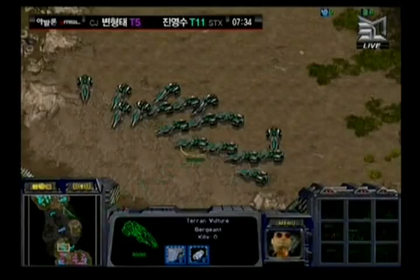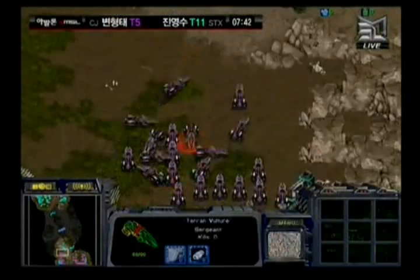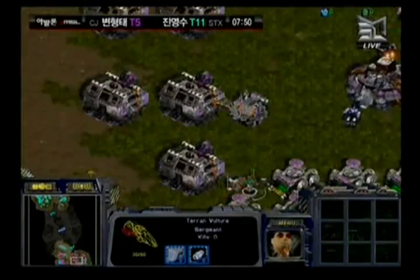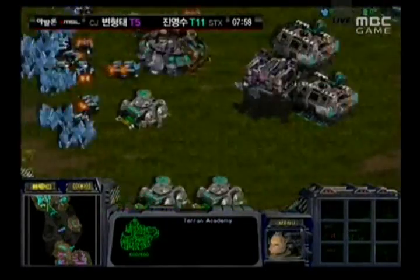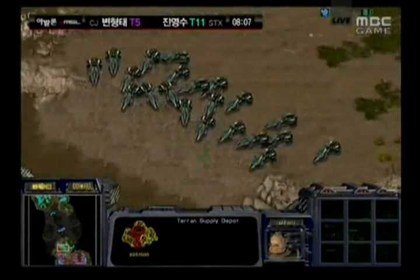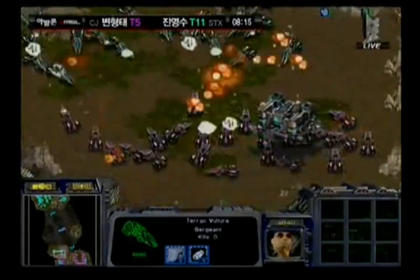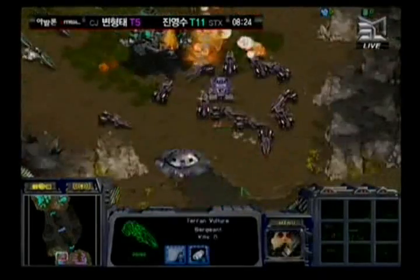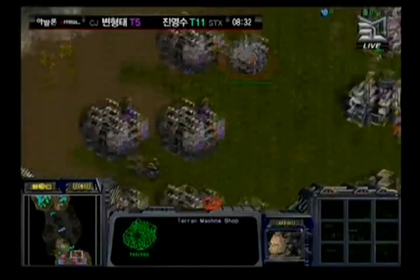Once those two forces engage, Hwasin is gonna have the high ground advantage — getting the first shot. Iris sends a few vultures testing the defenses, getting some killed — almost like a zergling-on-zergling hill battle but with vultures. Machine shops being added in for Iris. He's also adding an academy to get comsat stations up, and actually has his own barracks floating inside Hwasin's base. Both players have spotting barracks in each other's bases. Hwasin now moving outside the ramp — the vultures begin engaging. Iris has one single tank to support without siege, but that one tank seriously helps him force Hwasin back.